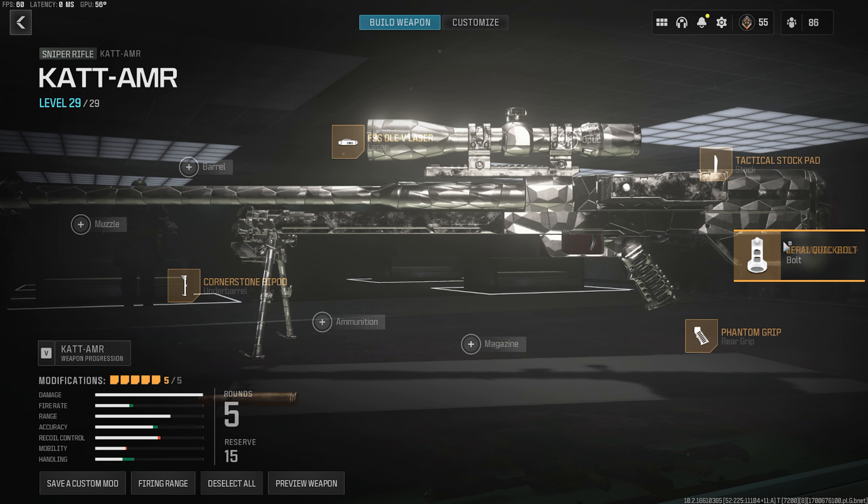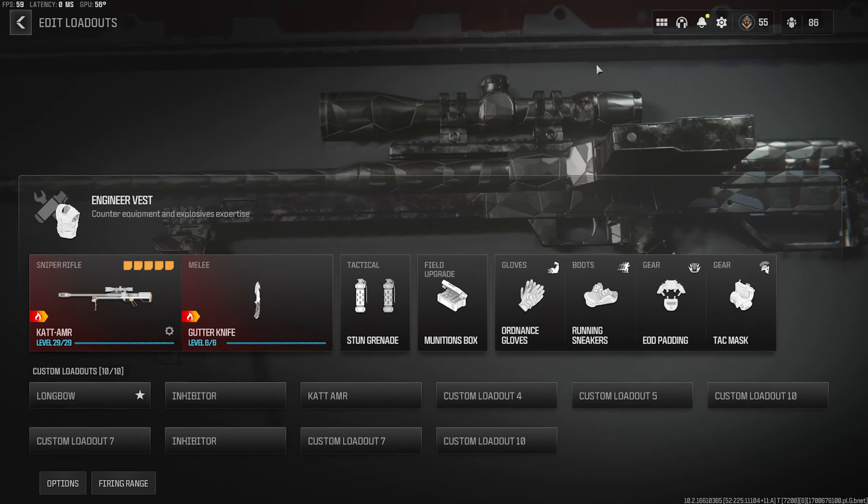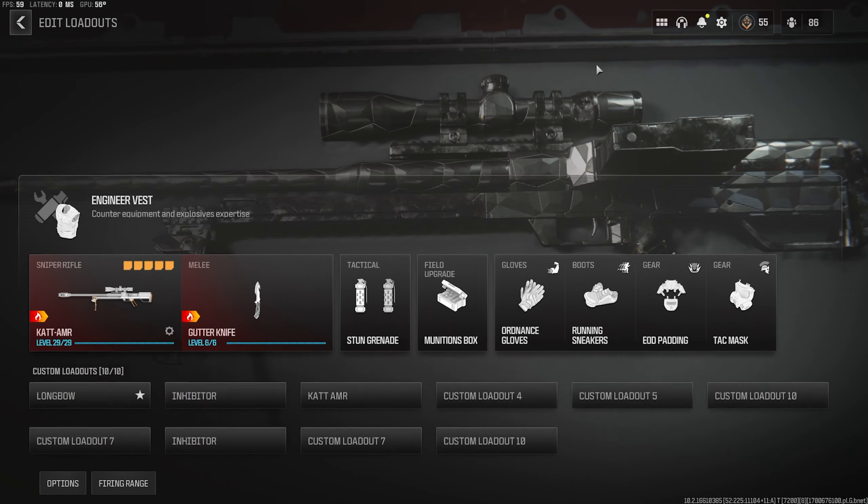I just wanted to show you guys this class I've been using here, as well as another one that isn't highlighted in the video, but I feel like will do you guys a lot of good. So the class that's mainly featured in this video is this one here. You want to run Tactical Stockpad, Kao Marauder 9 Riser Optic, Enfero Quickbolt, 7 Round Mag, and Cornerstone Bipod.